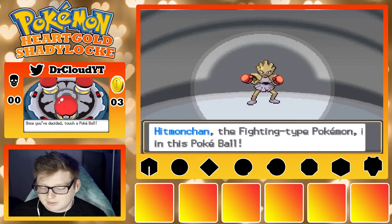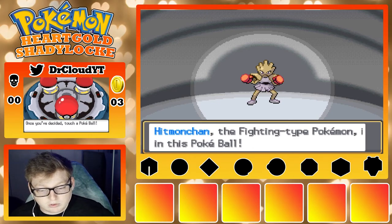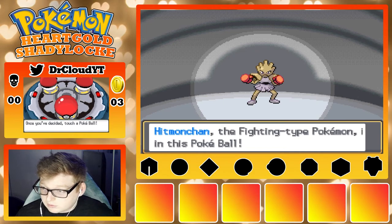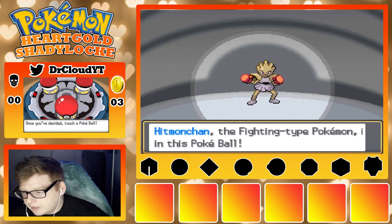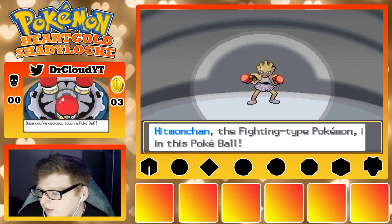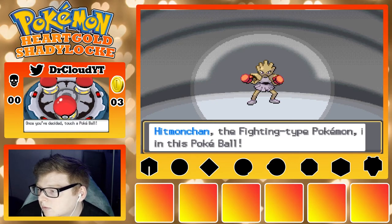I don't know much about Dusknoir's moveset, and I know Hitmonchan typically has Comet Punch right now. The series is apparently going to require a lot more research than my previous ones, so I need to check serebii.net and make sure that Hitmonchan and Dusknoir are even viable choices for me right now. Hitmonchan only has Revenge and Comet Punch to start — they both have good PP though, and he learns Pursuit at level 11.